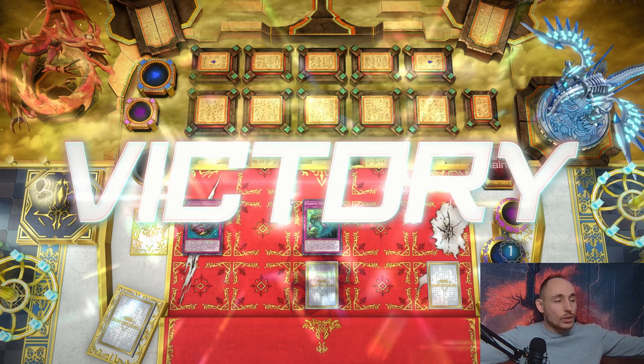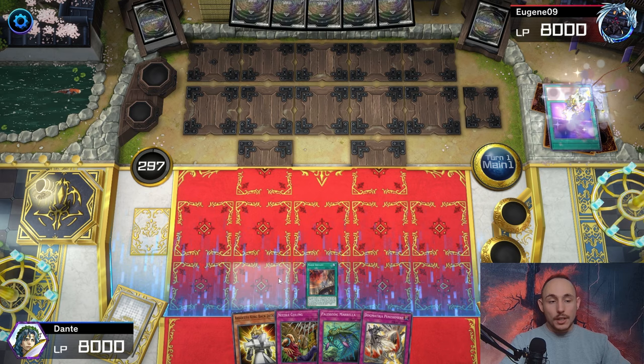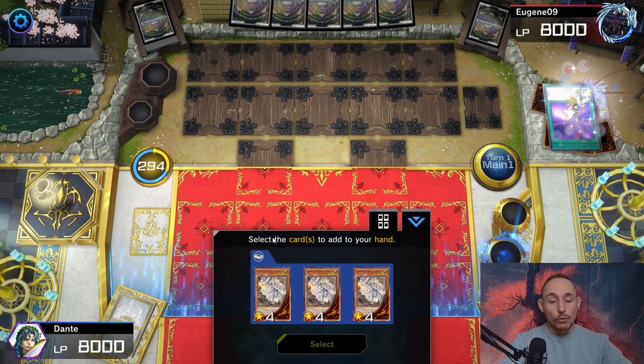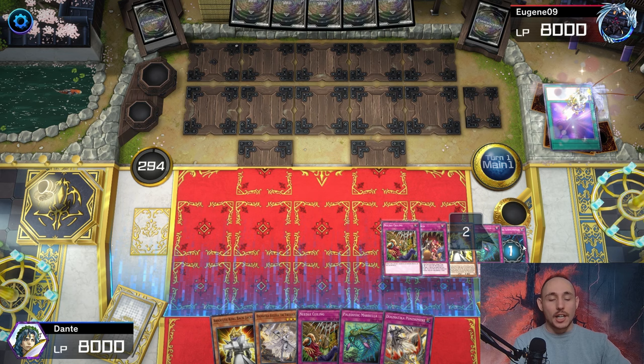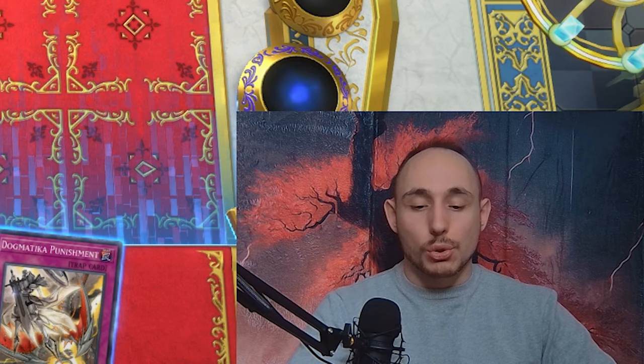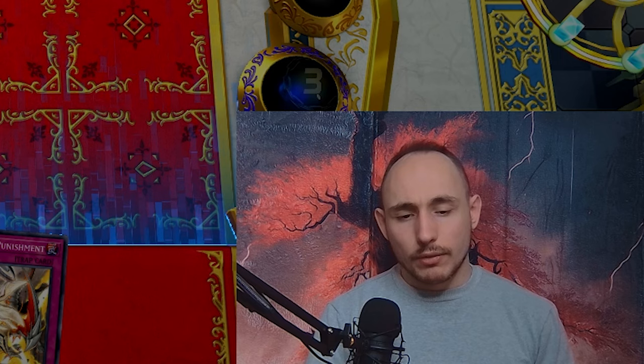Game 2 - let's start by activating Nadiservant to get Ecclesia, then send Kit Kalos to the graveyard which allows me to mill five. We're essentially playing seven copies of Needlebug Nest with that. Now we can activate Absolute King Back Jack's effect, but do we even need to? Actually we could have gone for it because if Ecclesia gets negated we lose value out of it - I didn't think about that. That was a little bit of a misplay, but it's not a big deal.